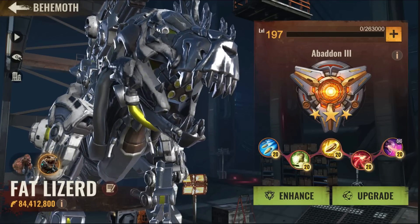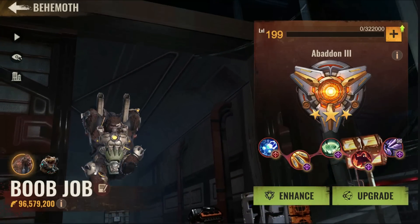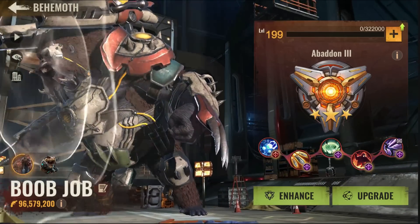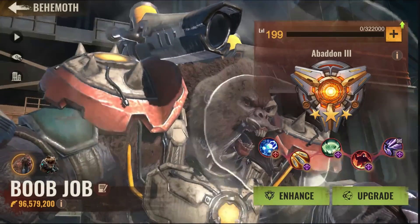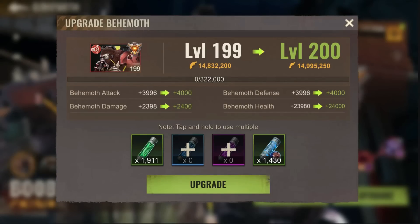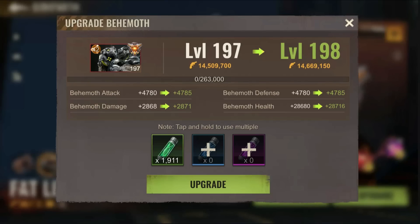This is a generation 2 dino and that is a generation 1 behemoth, which is the gorilla. In short, who is stronger when it comes to the stats itself? If you pay attention, the behemoth attack, behemoth damage, behemoth defense, and health are way much lower than their nemesis, the generation 2.